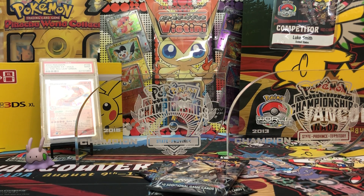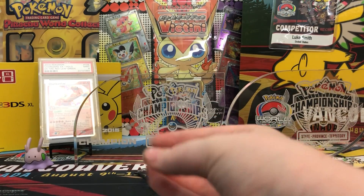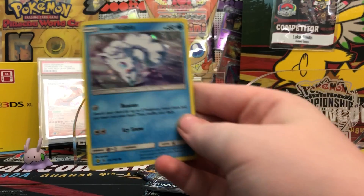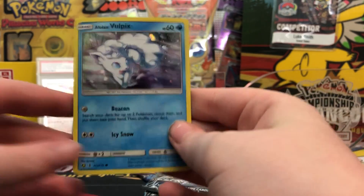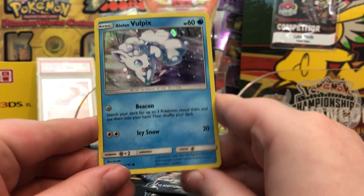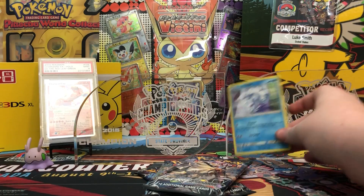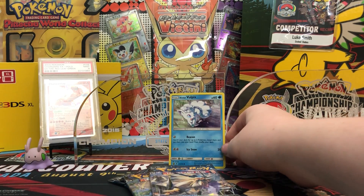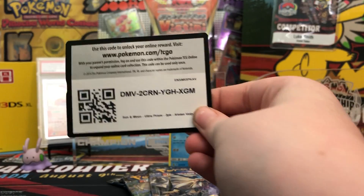Here's the nice Dialga coin. And here is the nice Alolan Vulpix promo card with its Attack Beacon - search your deck for up to two Pokemon, reveal them, and put them into your hand. Not bad, this promo is really good. It has been played in Guard of War and in decks like Metagross. Here is the code for you guys.